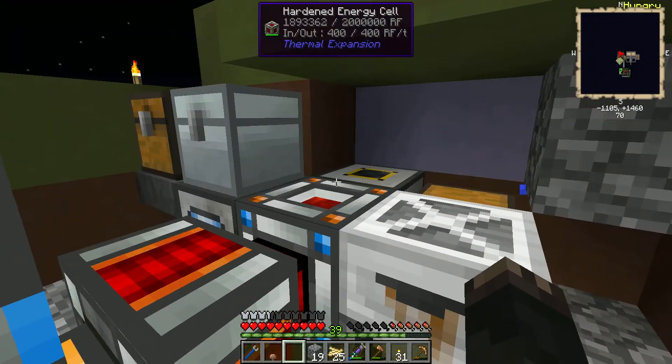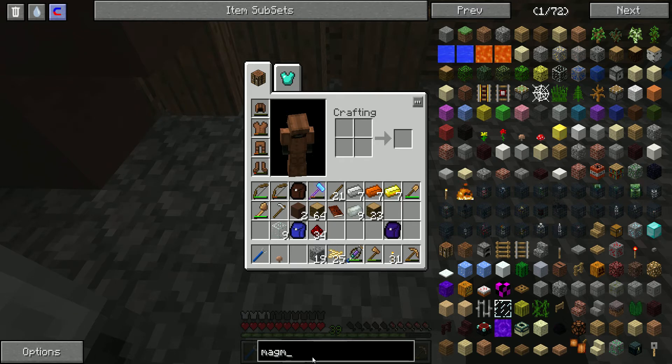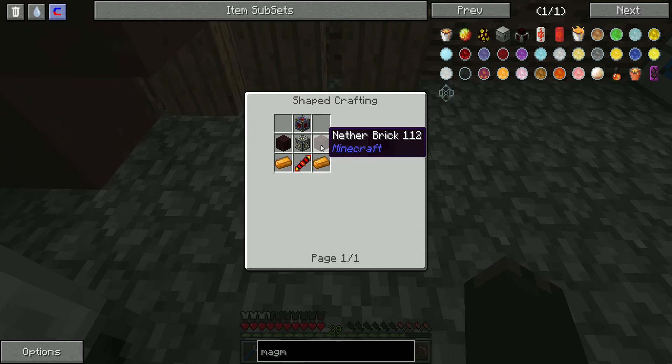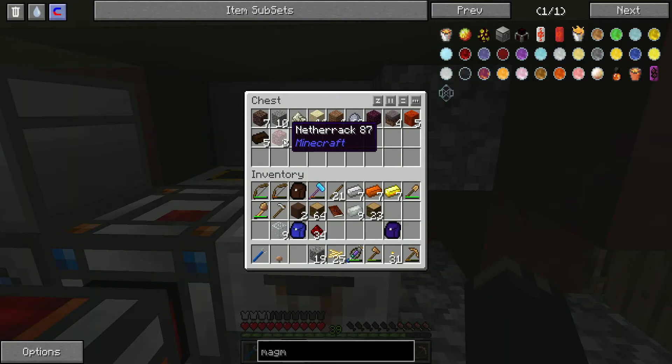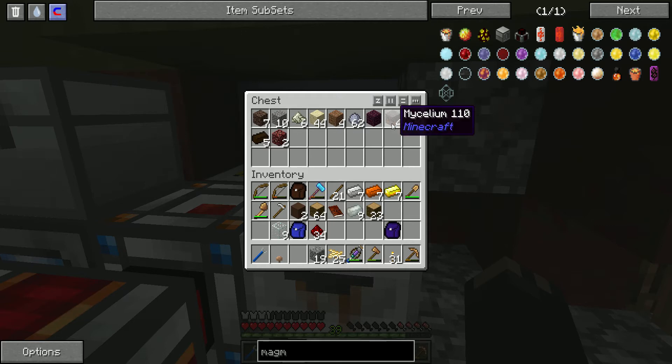We put that into the magmatic engine — or the magmatic crucible — but the problem is the magmatic crucible requires nether brick. We can make the nether brick, which is what we're going to do. We can get the netherrack right here using this boiler. It gives you everything in here — it even gives you some of the marsupial, which is cool, and it gives you clay. You don't have to worry about doing the whole water-clay thing anymore.